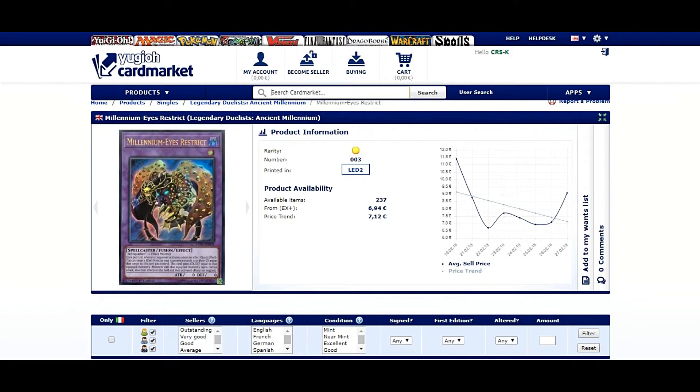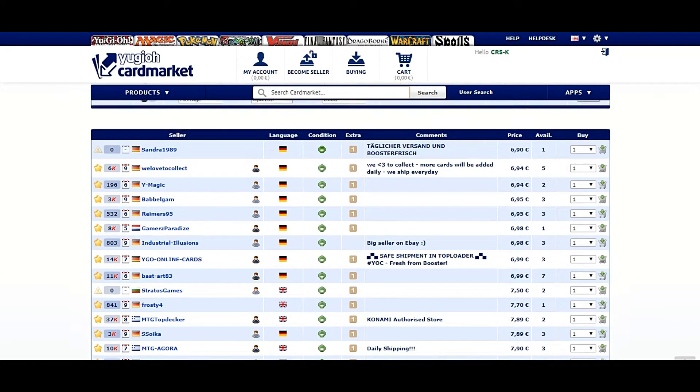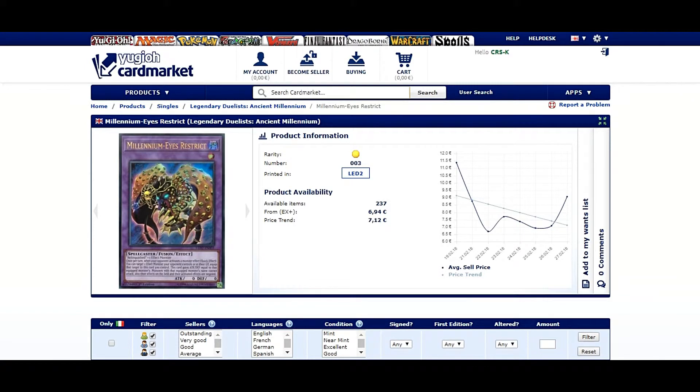The price is sitting around seven euros. Scrolling down, you can find a lot of copies from several power sellers — for example, We Love to Collect has five copies for seven euros, and Magic Bubblegum has lots of copies too. You don't need a full playset unless you're planning to play the Restrict archetype. The price is quite fair, so I think it's worth it.